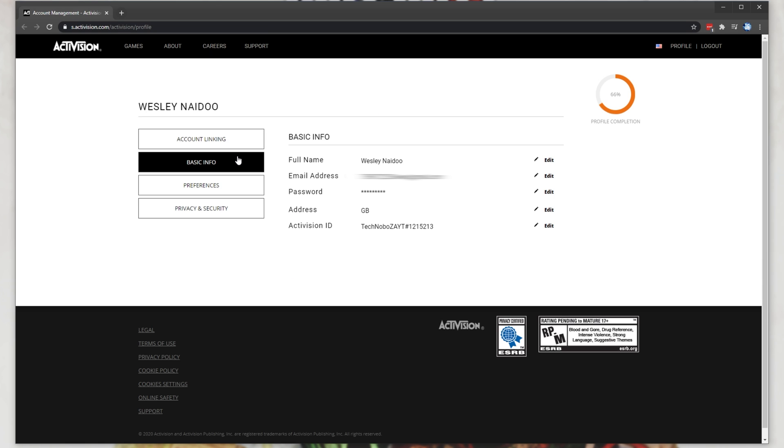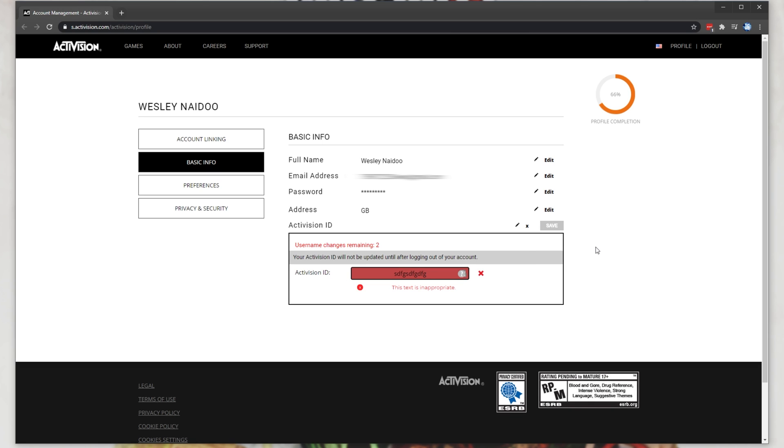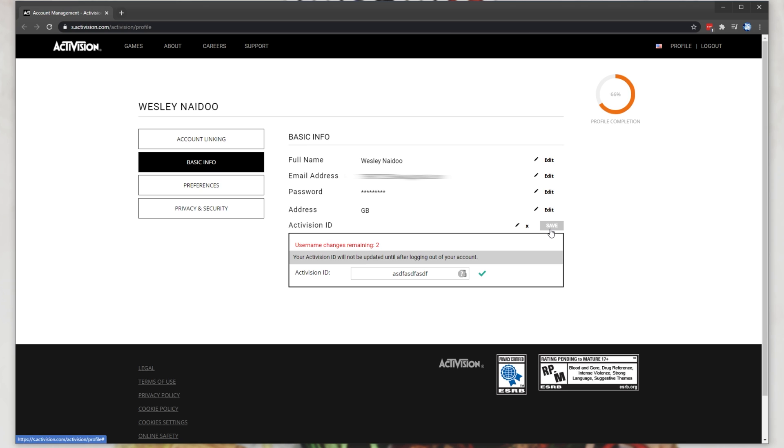Then click Basic Info on the left-hand side, and you'll see a whole bunch of info over here. All you need to do is find your Activision ID and then click Edit on the right-hand side of it. Inside of here, we can type in a new username, and after we do that, click elsewhere. You should be able to click Save up here to use one of your two name changes.